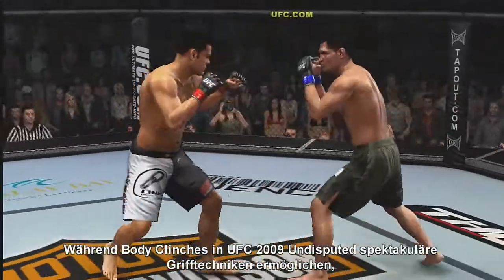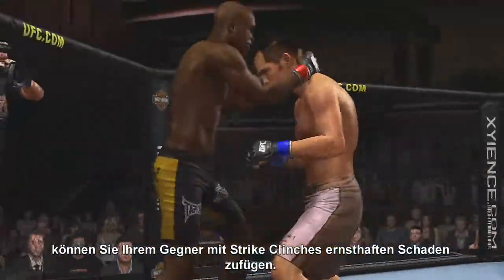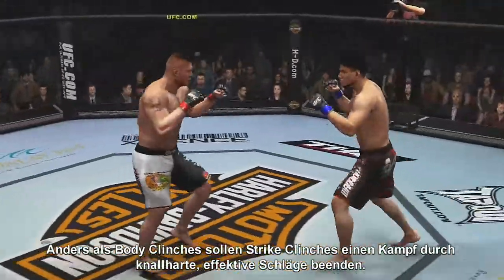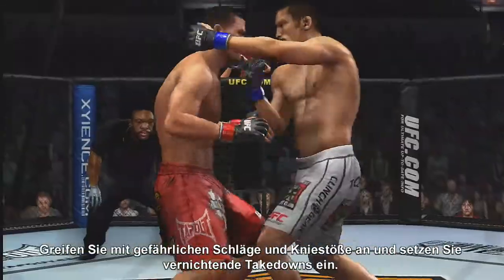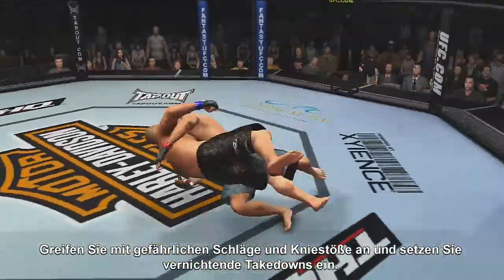While body clinches in UFC 2009 Undisputed make for an incredibly exciting grappling game, you can inflict some real damage with our strike clinches. Unlike body clinches, strike clinching is all about finishing a fight through brutally effective striking. Attack with ferocious punches and knees and execute some absolutely savage takedowns.